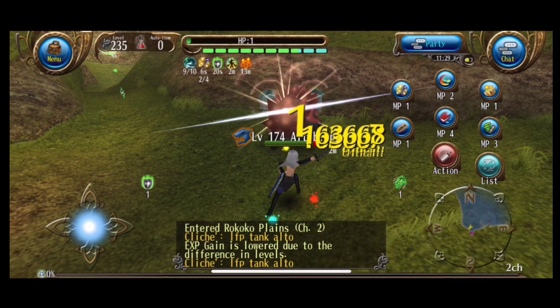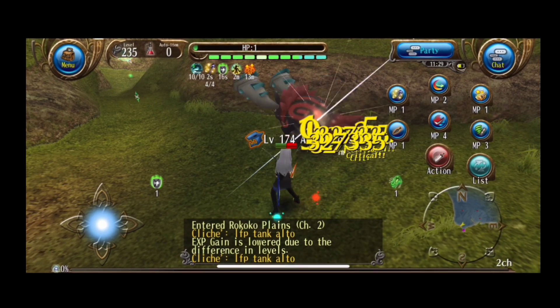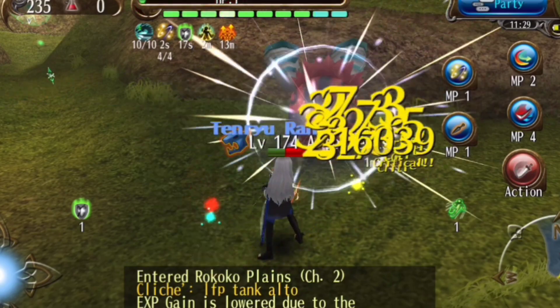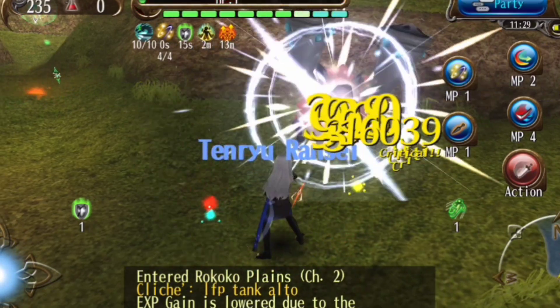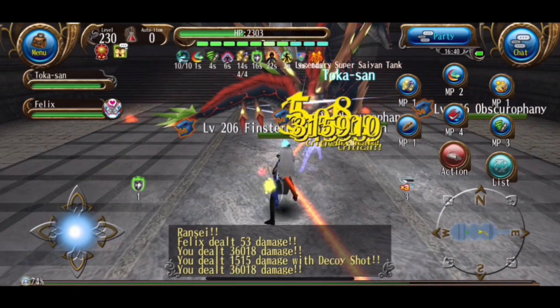Some also say that sheath auto attack cancelling is the hardest. However, I just feel like it's the least known one. To do sheath auto attack cancelling you first have to do Tenryu, similar to Tenryu auto attack cancelling. But instead of doing Tenryu after your auto attack, you move slightly to the side after your auto attack and you get another auto attack. Many players use this form of auto attack cancelling to keep a healthy proration.